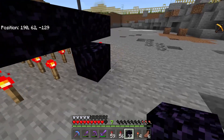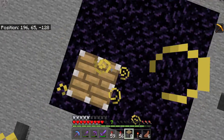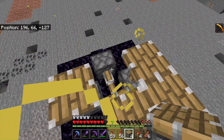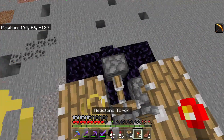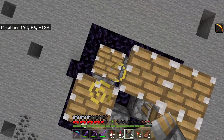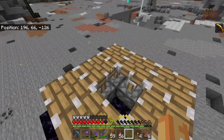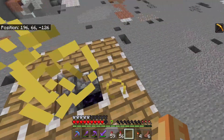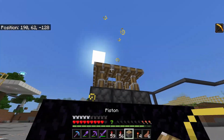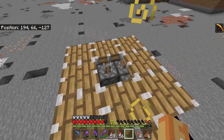On top of this, you're simply going to want to place your obsidian, just like so. You might want to make yourself a little step up. Now grab your pistons and place them here — you don't actually want to place one in the center, so leave the center one empty. Place one facing up here, one here, one here, and one here. So we've got 8 pistons placed down — let's go ahead and place another one, so we've got 9 placed down altogether.